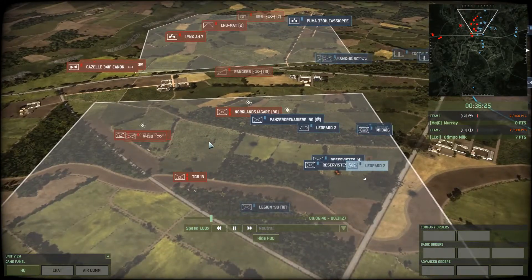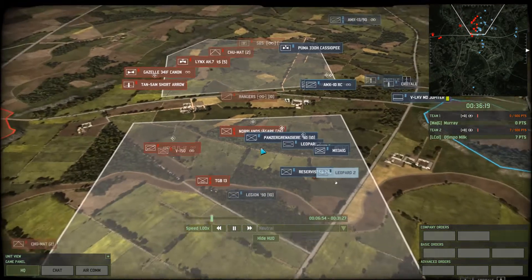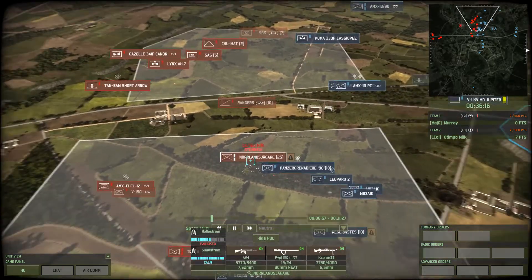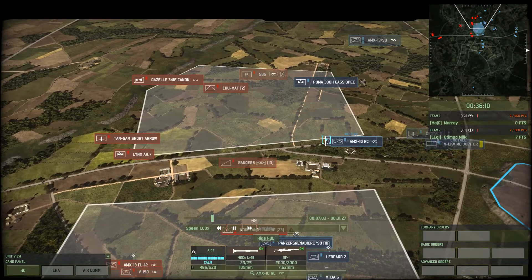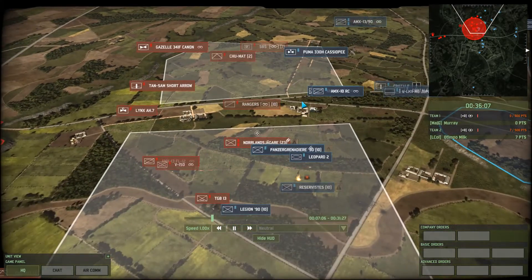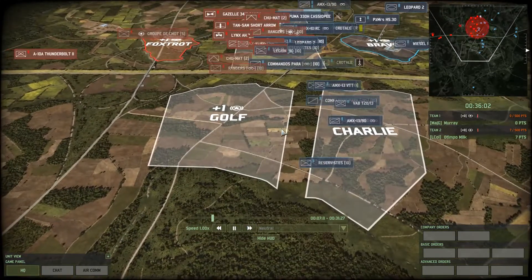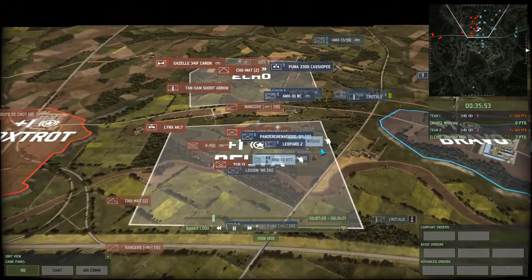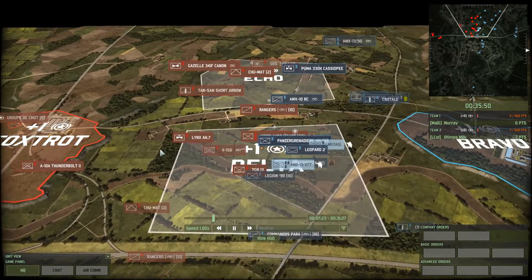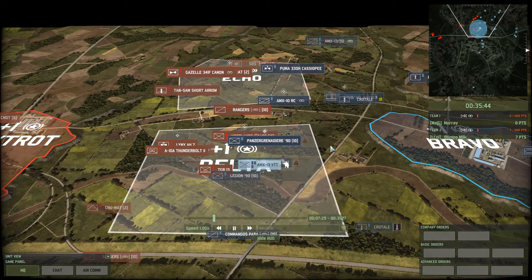Two AMX-13s just putting the hurt onto those Reservists. But the Leopard 2 is engaging at fairly close range. Nordzland Jager going at it with the Panzer Grenadier. And SAS getting wrecked by a pair of AMX-10RCs. Down here, Otempo has nothing in golf. He does have an A-10A Thunderbolt coming in though. Is it going up for the Leopard 2? It might be able to turn away while being minimally outside the range — or just inside the range of the Crotals.